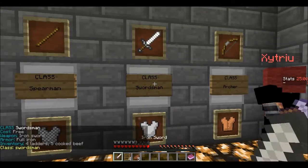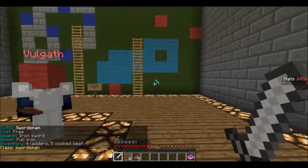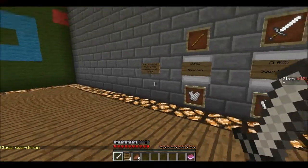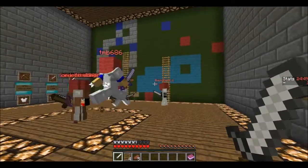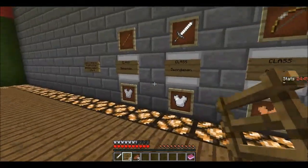There's also a swordsman, which is more of a melee class — you get full iron armor, though you don't get a helmet. You get a sword, meat, and ladders. You can actually place ladders in the game, and you'll see once you get in what it's like.